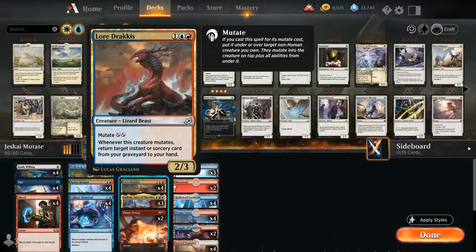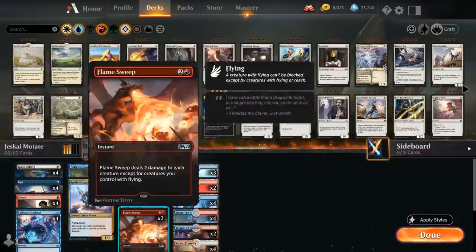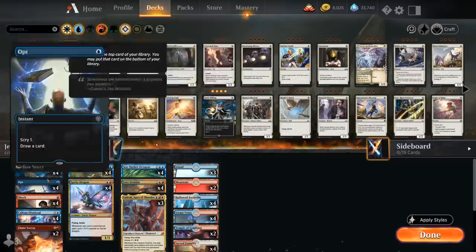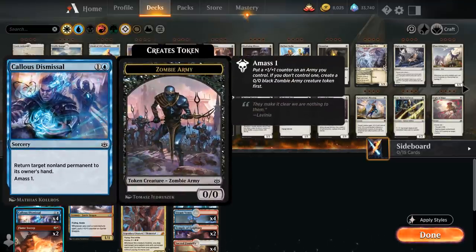Both of these mutate creatures want us to play a bunch of cheap non-creature spells that we can keep getting back from our graveyard over and over again. We've got a nice selection of interactive spells in this deck, and especially Callous Dismissal — I'm a big fan of in this deck.